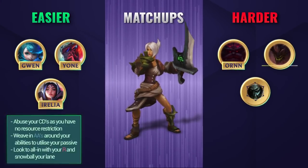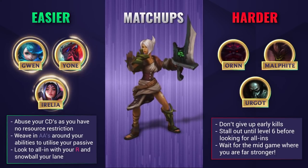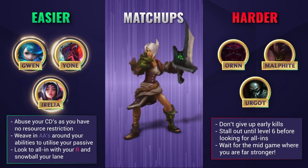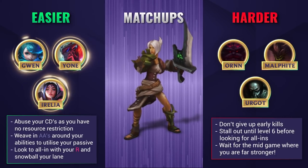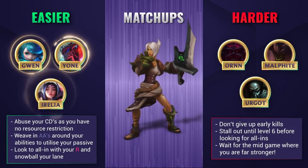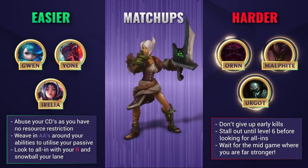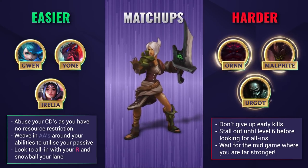So let's talk about matchups. In easier lanes you'll want to absolutely abuse your early damage. Try to fight early on and punish your lane opponent when they try to farm. Make sure you're weaving in those auto attacks around your abilities to maximize your damage and trades, and when they're low enough look to all in, especially when you've got your ultimate at level 6. Against harder lanes though you're going to need to be a bit more careful. These hard lanes can really prove difficult for Riven's ability to snowball and if you give up an early kill you may never recover.